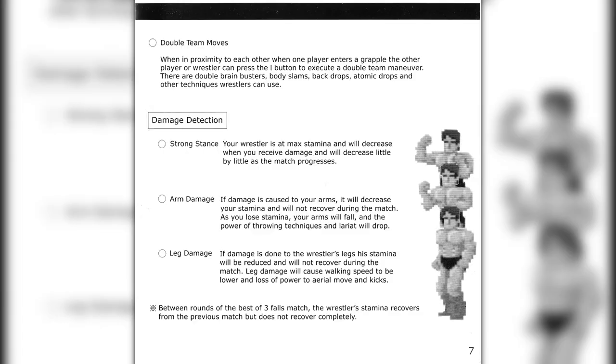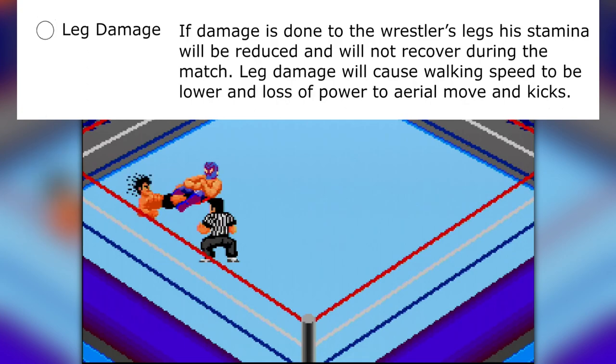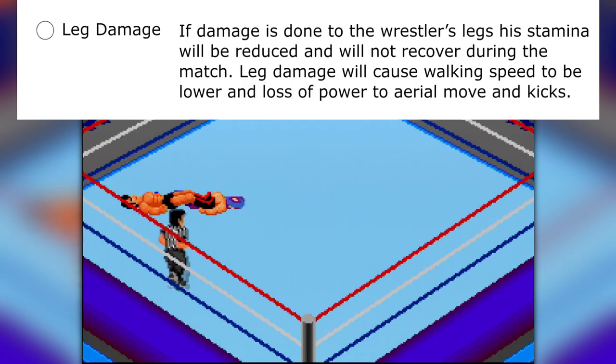Another unique feature of this game: as the match progresses, wrestlers become fatigued. Depending on what body part is damaged, they will behave differently. When a wrestler receives arm damage, they will no longer have as powerful slams and lariats, and once you receive leg damage, your wrestler will slow down and have less powerful kicks.